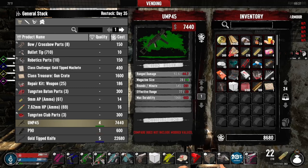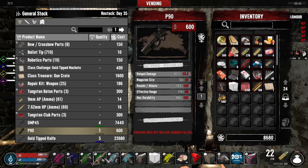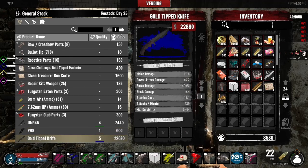We've got the UMP45 — that's not too terribly expensive. This AK-47 isn't nearly as good. Range damage better, magazine size is a little bit bigger, rounds per minute, effective range. And what is this — P90? I really don't know what this is. Is that a handgun? Or is that a crossbow? I think it might be a crossbow of some sort. I don't want a crossbow, but wow, the stats on that look really good.